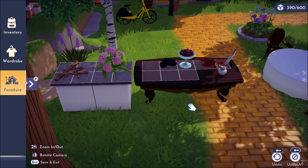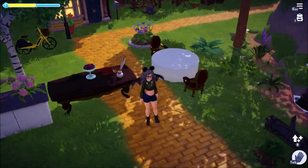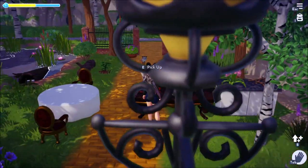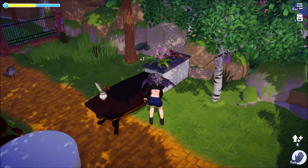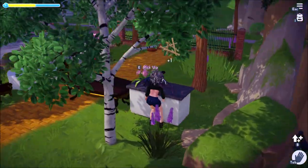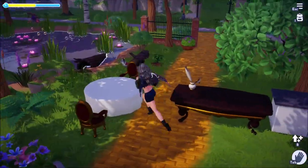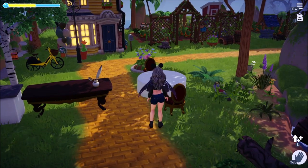When you want to pick up these items, you can exit furniture mode and walk right up to them and select to pick them up, just as if they were on the ground. It's not hard to get them off - you don't have to go into furniture edit mode at all.